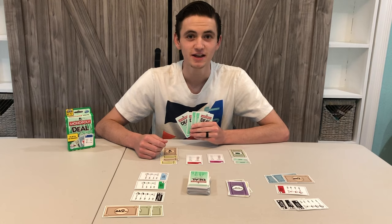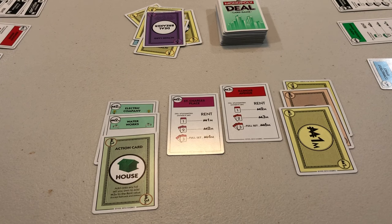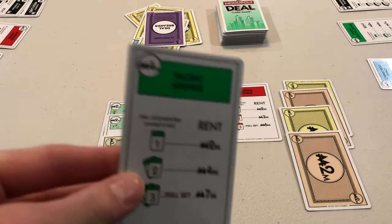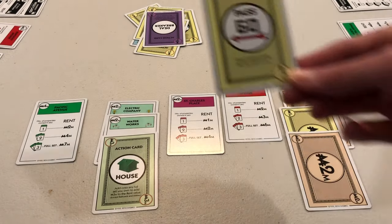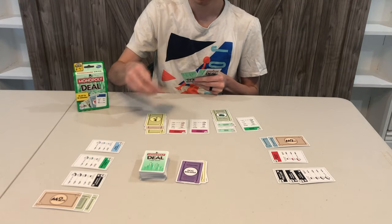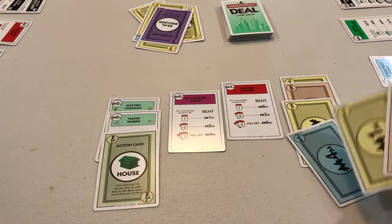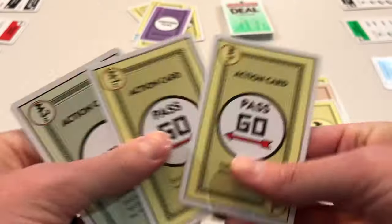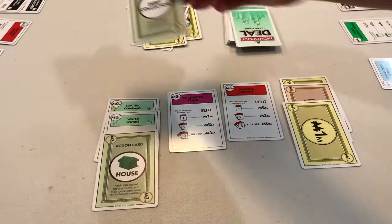How do you play cards? There are three different ways in which you can play cards. First is to add money to your bank. Second is to add a property to your collection. And third is to play an action card by reading it aloud. Remember, you can play any three cards in any combination in any order. Therefore, I could play three money cards, three property cards, or three action cards — one of each, vice versa, however you want to do it.